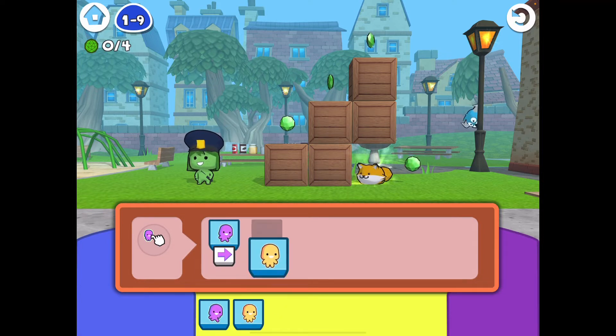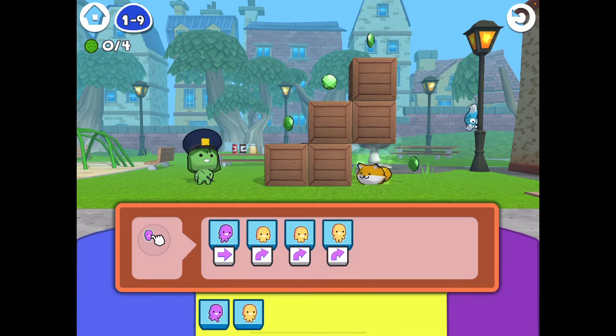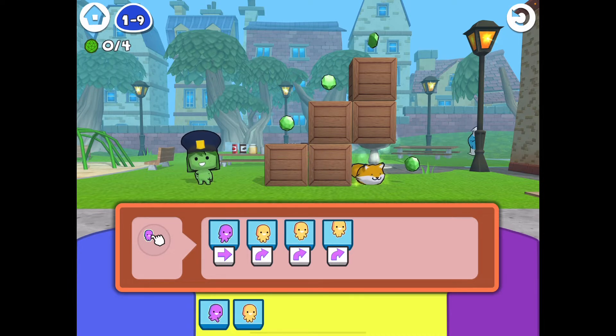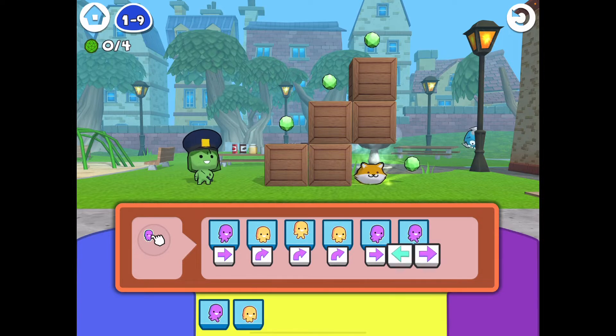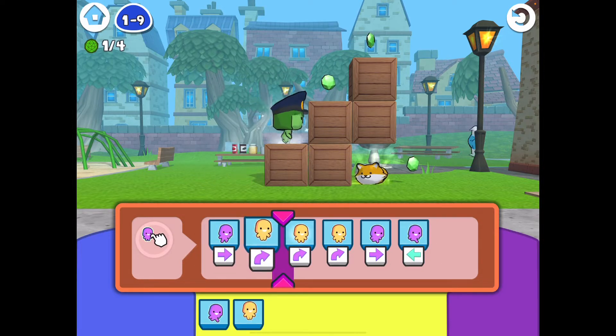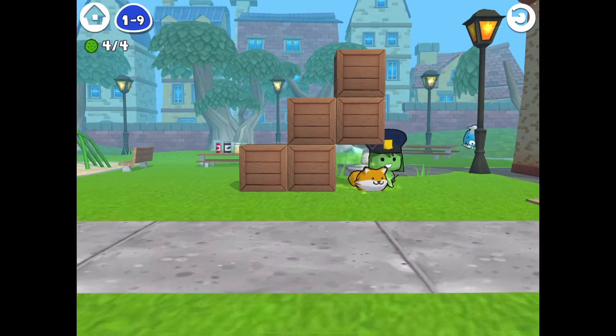Walk right. I'm so tired. Jump right. I've got one box, two box, three box. Then we walk off. That's fine. We get that one. And then we gotta walk left to get the fox. Let's see. Look at that. Yay! He made it.